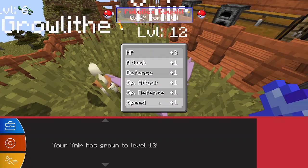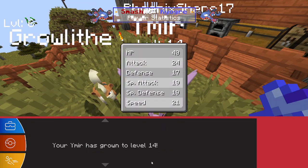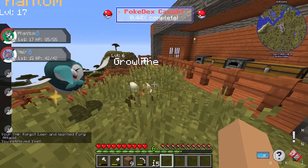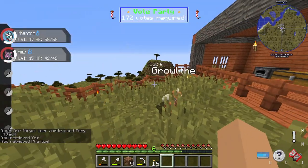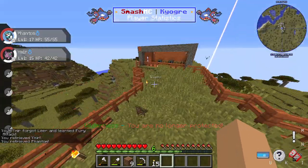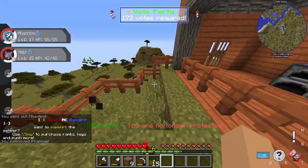Now for Nidoran — Ymir's going to level up. I don't know where it evolves, I think it's just level 16. Fury Attack is cool. We've got Ymir at level 16 now. We already have a Dartrix — can we fly on Dartrix? Just want to check. We can't, but that would have been sick if we could.